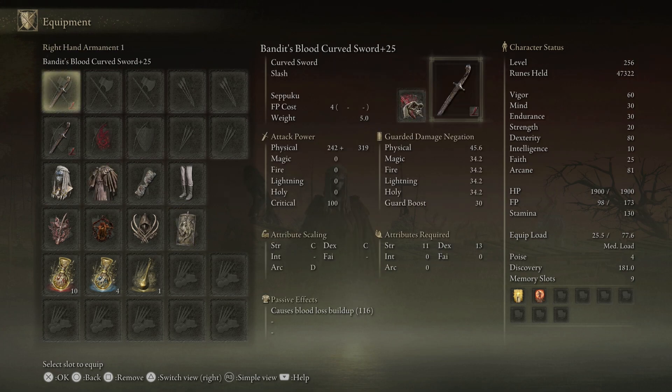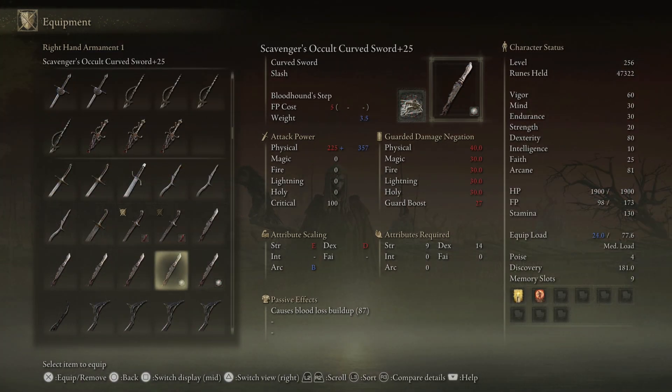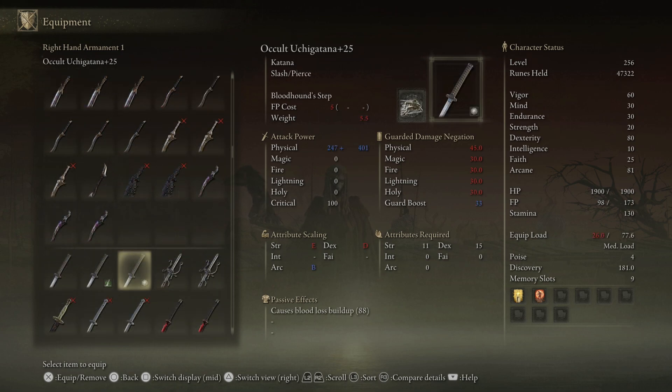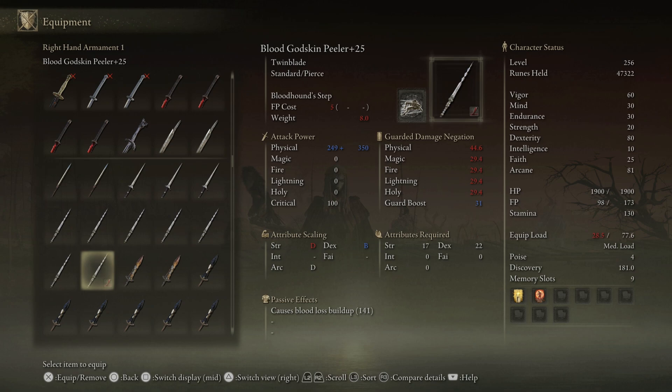If you don't want to use the Bandit's Curved Sword, I have a couple of recommendations. You could dual wield the Scavenger's Curved Swords — they do a little less damage but are extremely effective. Since the build focuses primarily on Dexterity, you could also go with katanas — just make sure you use Blood affinity and Seppuku. The Rivers of Blood katana is always a great option; it's one of the best weapons in the entire game. Another absolute favorite of mine is the Godskin Peeler twin blade — dual wielding these with Bloodhound's Step using Blood affinity is an incredible combination.